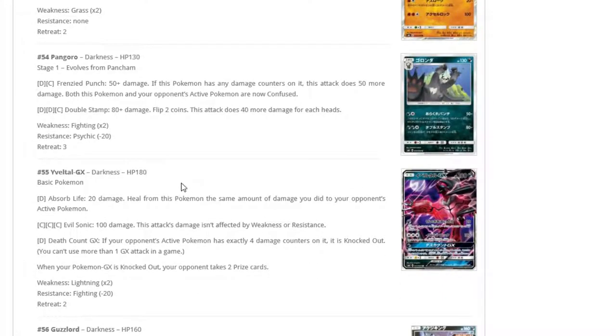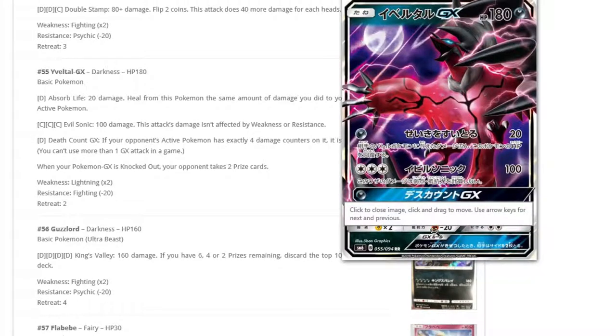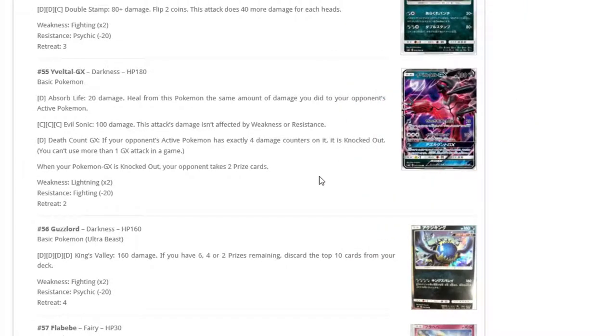Solgaleo GX — we all wanted it to be good, sorry to disappoint. Dark Absorption: live for 20 damage and heal the same amount. With Choice Band you could do 50 and heal 50, but you only have 180 HP and you're getting one-shot. The only thing I like is the Fighting resistance, which means your opponent's Diancie won't boost their damage against it. Not enough going on to keep my interest.